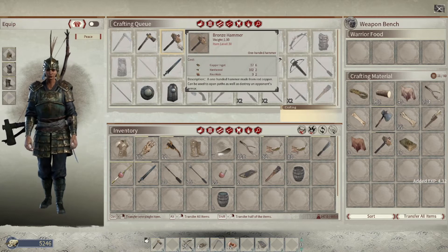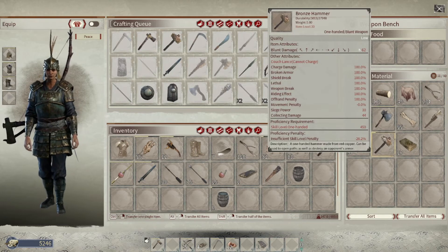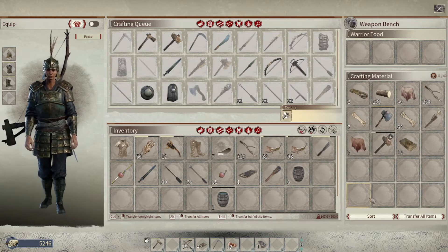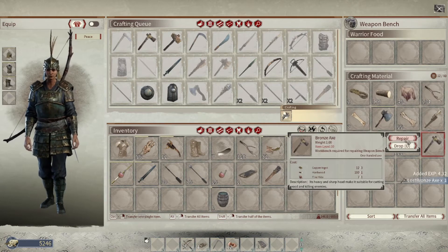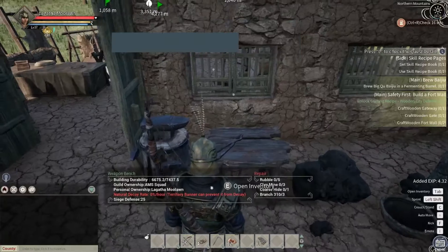If we were to just make a new one it would be six copper ingots, two hardwood, and two fine hide, so repairing is just a little bit cheaper. The more broken it is, the more it costs to repair — if it was at half durability I think it's two copper ingots. Right-click and repair — it will take the materials and start the repair process. Let's also do our axe: that's three copper ingots, one hardwood, and one fine hide, and that one's not as broken.